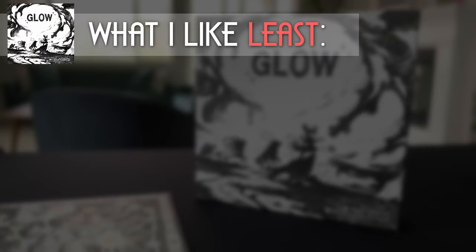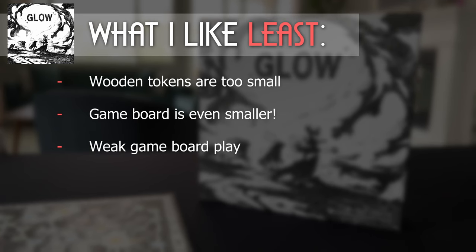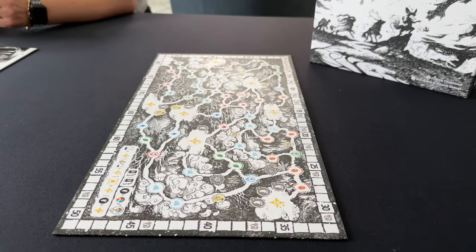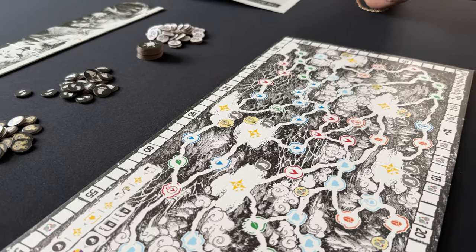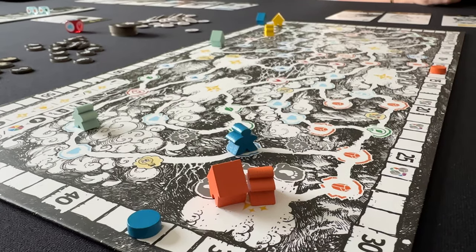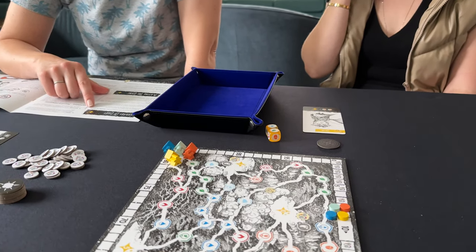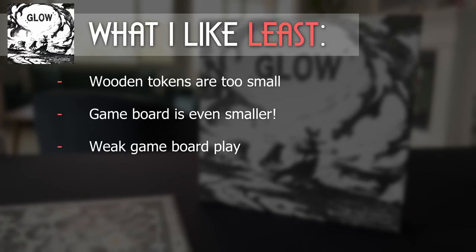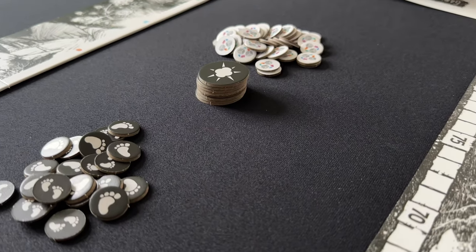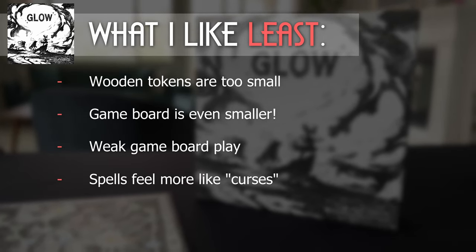Now let's talk about what I liked least about the game. As I mentioned earlier, the size of the wooden tokens are too small, and so is the game board. Mechanically speaking, the gameplay of the board is the weaker part of the game. It would make a lot more sense if you could collect points along the way — then you'd have a strategy choice of taking the short path to the higher value slot, or taking the longer path and adding up several smaller value spots, or maybe a mechanism that rewards more points for a player that arrives to a certain spot first. None of the spell tokens actually seem to be a good thing — they all seem to be harmful rather than beneficial. My buddy learned this the hard way in his first play, and now everyone just avoids them because we don't see a benefit to them.